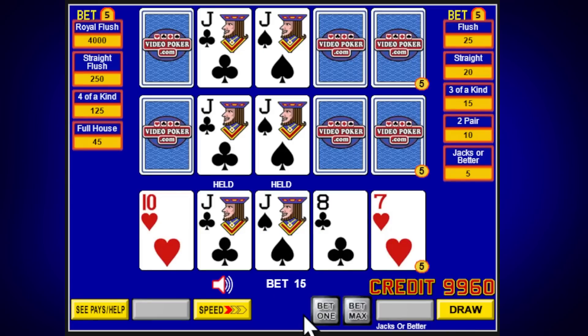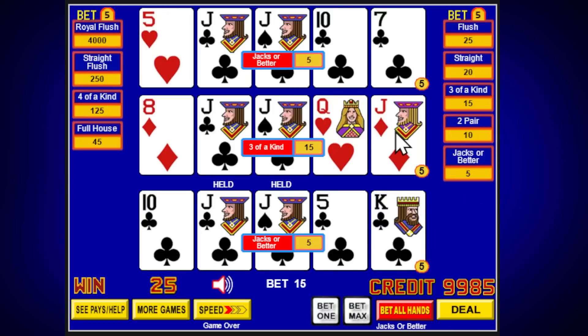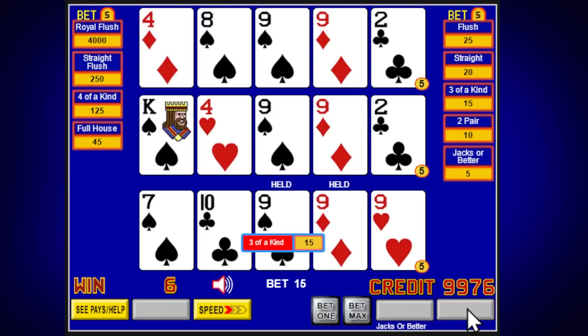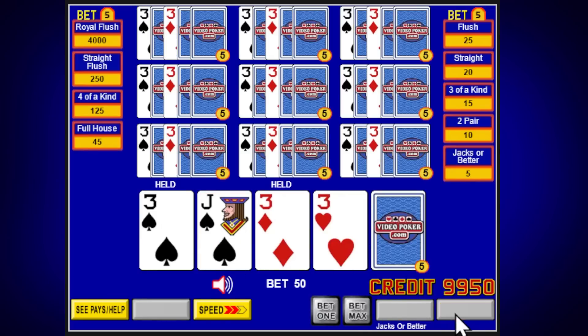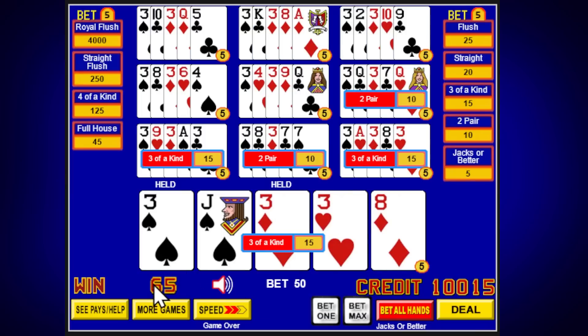This right here is three-line poker - you get dealt one hand, and I'm betting 15 because it's five per line. I already have a winning hand: jacks or better. On the middle line, we got three of a kind; on the top and bottom, we still had the pair because that's what I kept. You basically get three shots at it from three separate decks. On ten-line, I kept a pair of threes and pulled a couple of trips - 165 on 50, not bad. So that's regular video poker, and you need to understand how that works to understand Ultimate X.